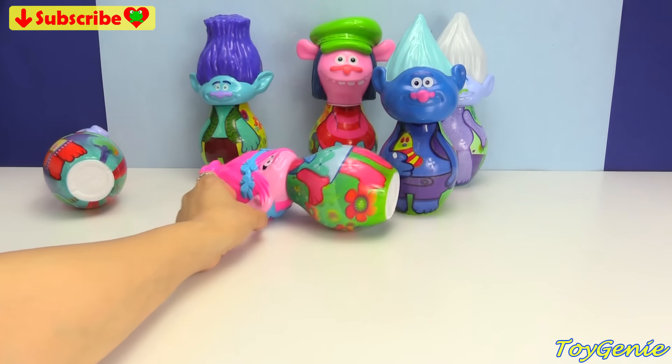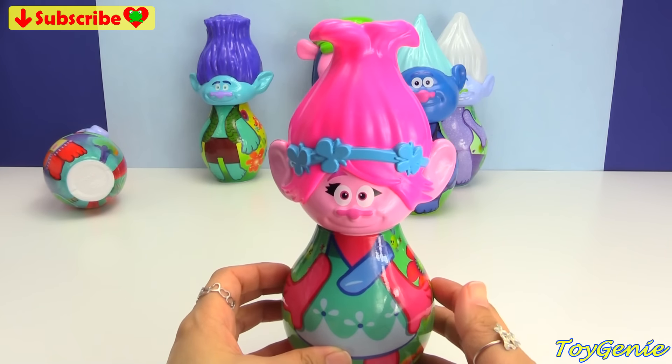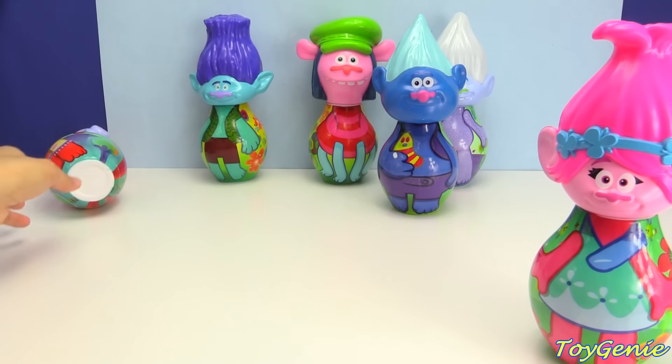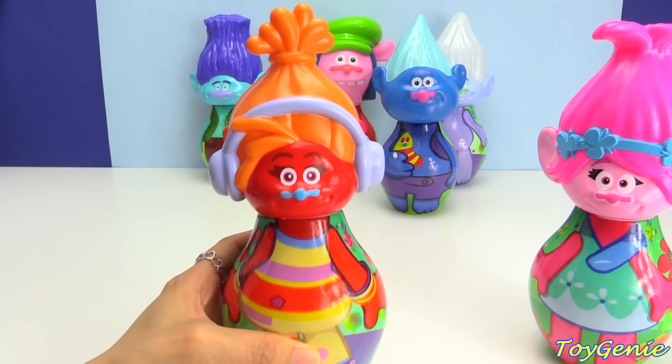We knock down Poppy - she has pink hair. And we also knock down DJ - he has orange hair. And because we knocked down two pins, we get to open two surprises.